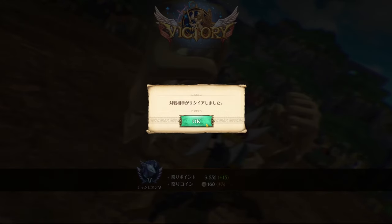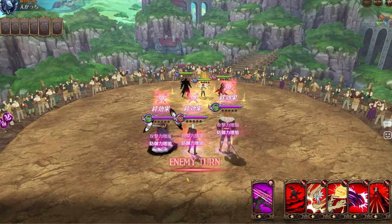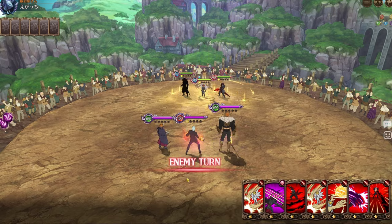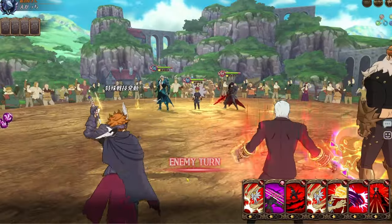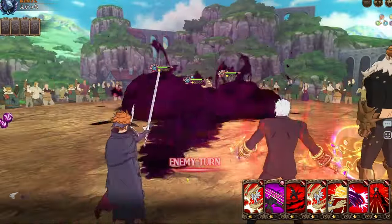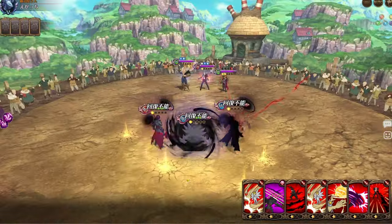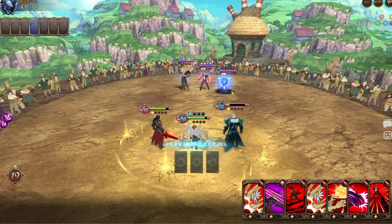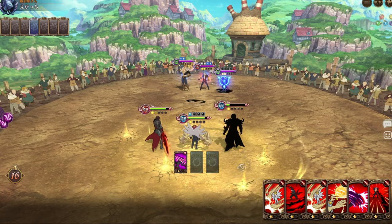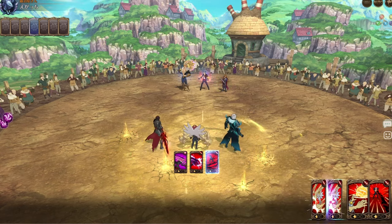For our second match we are up against another human team. He is going first — you can see he's a spender — but that's fine, we don't care. He does an AoE and we can cleanse that, so we should be relatively fine. He's actually using the team I used a couple of videos ago. Let's do an AoE first, then extort, and then single target attack.